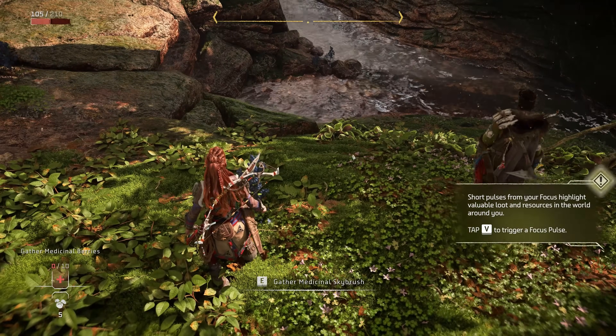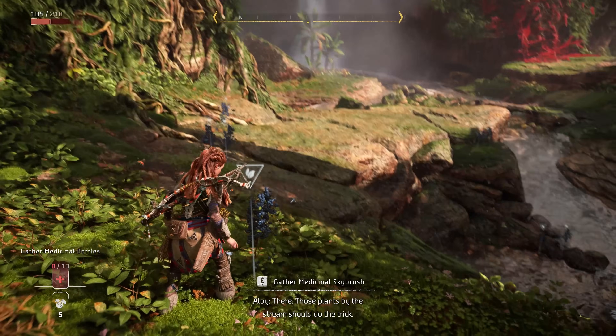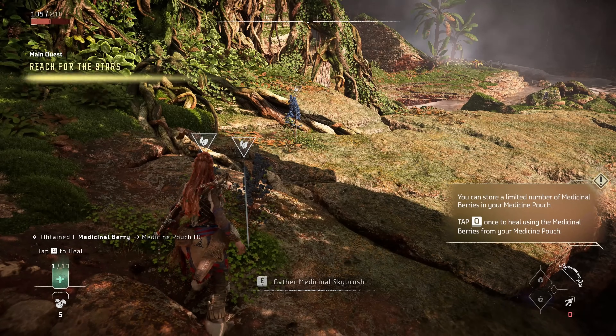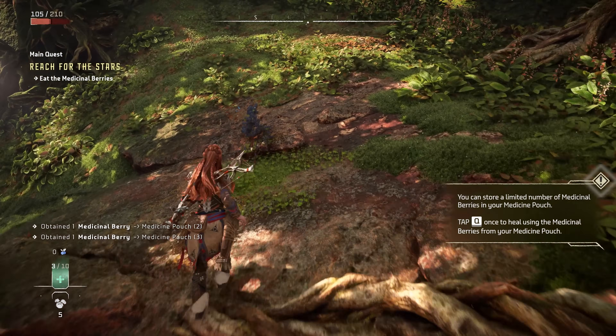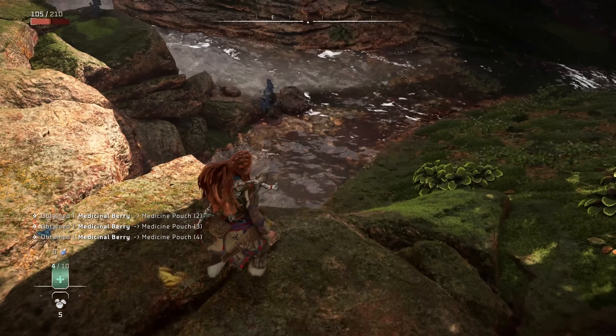You can tap the V key to send out a pulse from the focus — like that. Those plants by the stream should do the trick. It highlights any useful items within range, in this case medicinal plants. Now you can carry a limited number of these, and you start off with a fairly generous amount once you've collected them. There is a crafting system in the game and you can expand the capacity of your medicine pouch.